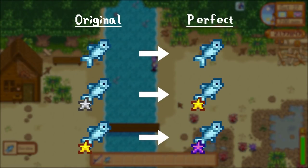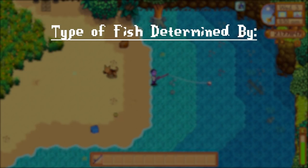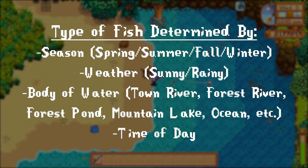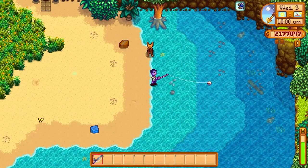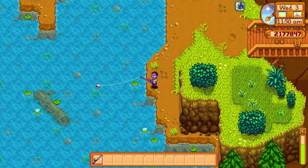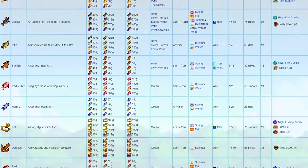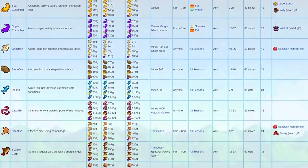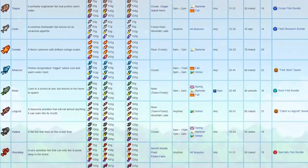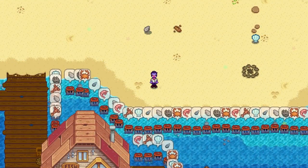A perfect catch improves the quality by 1 grade, provided it was at least silver to start with. The type of fish that you catch is determined by the season, the weather, the body of water you are fishing in, and the time of day. Knowing this, you'll likely catch most fish in the game unintentionally as long as you make an effort to mix up the way you're fishing. I'll flash the details for common fish on screen from the wiki so you can pause and look for a specific one. For crab pots, just put some in fresh water and some in salt water and you'll get them all pretty quickly.